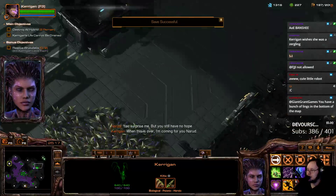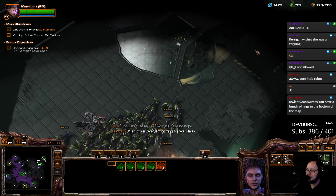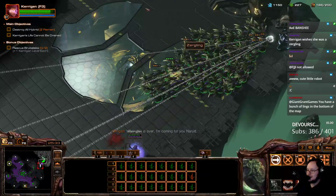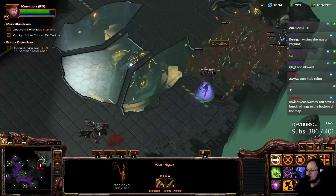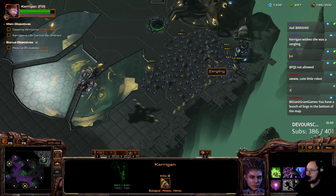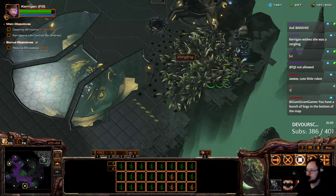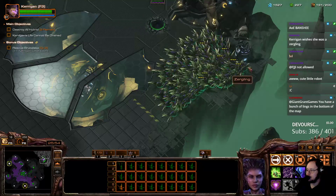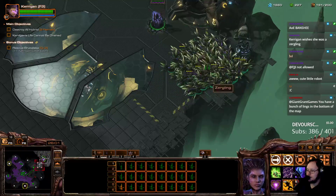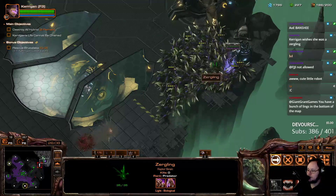I'm going to save because the double one might just wreck me. We have to get over to it as well, which means my rally is going to be threatened by this Dusk Wing. Go away. I have an idea — how many can I fit in here? That really small area. Look at that, they're getting real tiny in here. If I hit patrol, how does that work? They start to spread out.